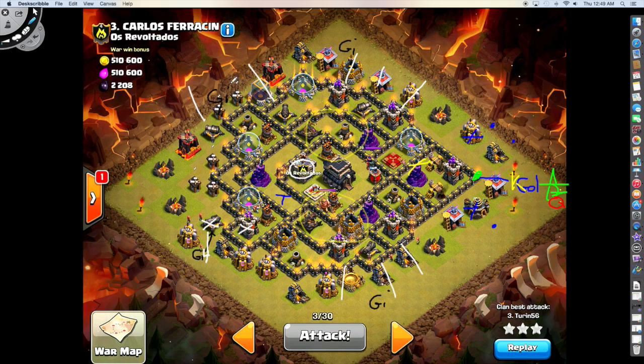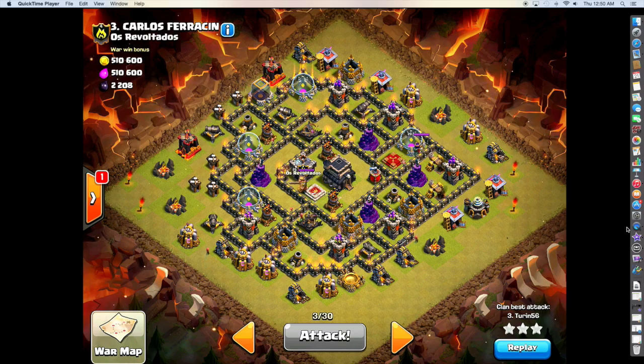I only have eight total hogs for this last section, so I send in two on the Mortar there. I wanted to take out the point defense as fast as I could, and then I've got a couple of Heal Spells left over as well. At the end they all meet back up together — I've got maybe ten or so hogs that all meet up in the core. A little bit nervous about that level 25 Barb King — he does a fair amount of damage taking out some of the first waves of hogs. But they end up taking him down, and I have just enough time left for cleanup. Let's go ahead and watch this replay.